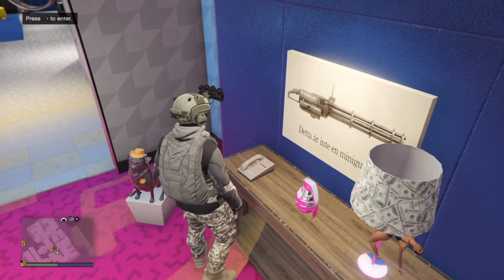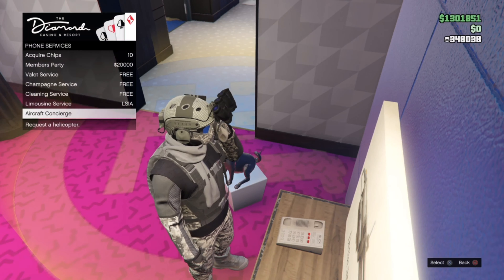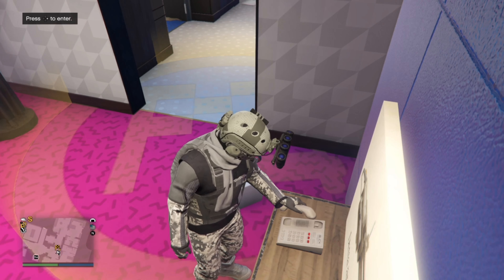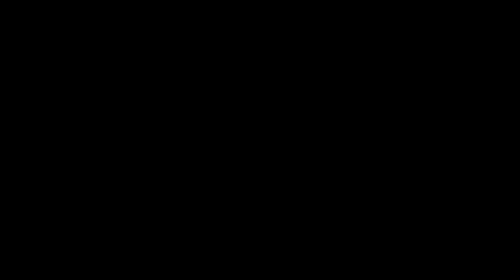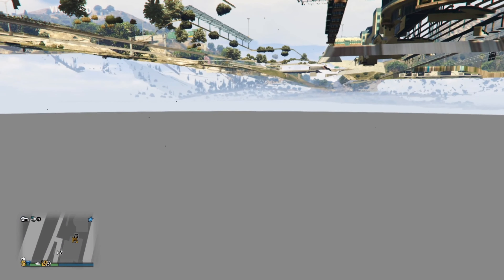To get this started, just walk over here to the corner. You can't be in the job or it'll say press right to enter. You want it to say something like access phone services. If you get too close it'll say press right to enter, so you want to get just to where it says access phone services.